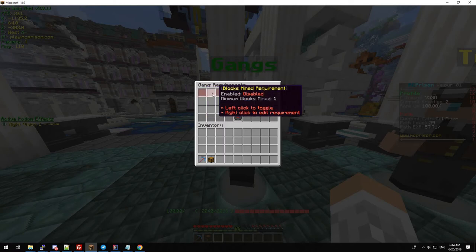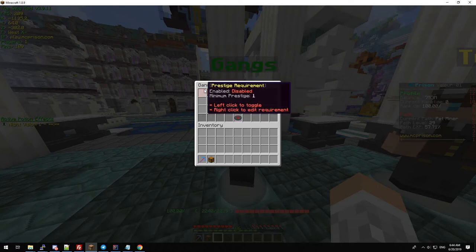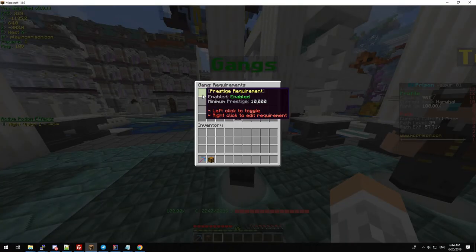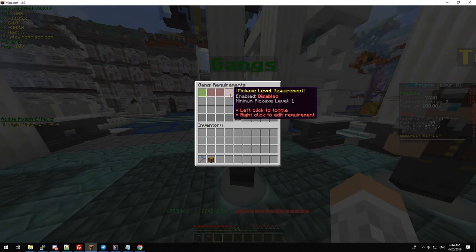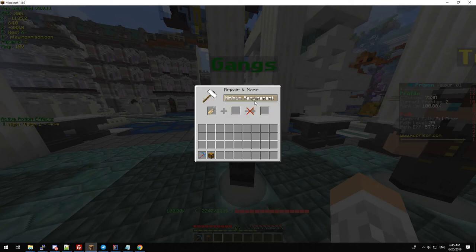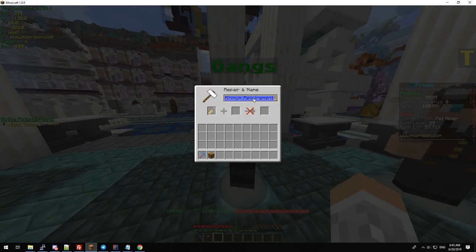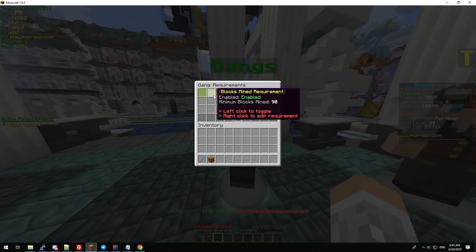You can set the prestige requirement, the blocks mined requirement, whether they need premium or not, and the pickaxe level requirement. If you click one it'll enable it, and then if you right-click it'll open up an anvil where you can type in a value. For example, let's change the prestige to 10,000, the pickaxe level to 50, and the blocks mined requirement to 90. These are all updated.